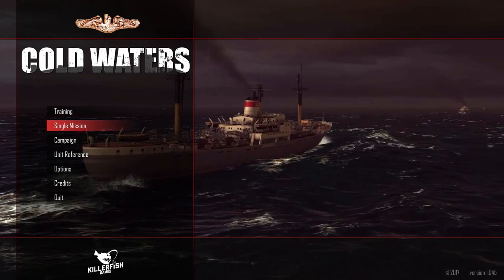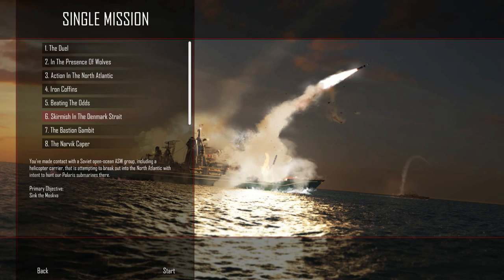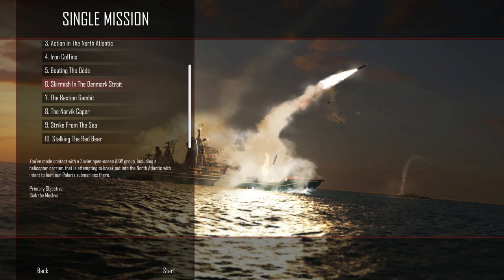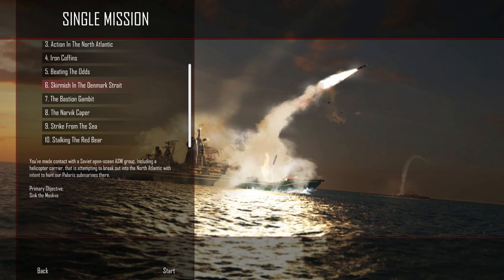Here in Cold Waters they've added a few more extra details and more difficulty. I've already thrown it on elite, which is the highest difficulty rating in the game. We're going to be playing mission six, skirmish in the Denmark Strait. It does feature two campaigns — one taking place in '68 and one in '84 — but we're going to be playing the random single-player missions, which go all the way up to 10, including sinking the Red Bear, which is the Red October, and a Tomahawk missile strike.